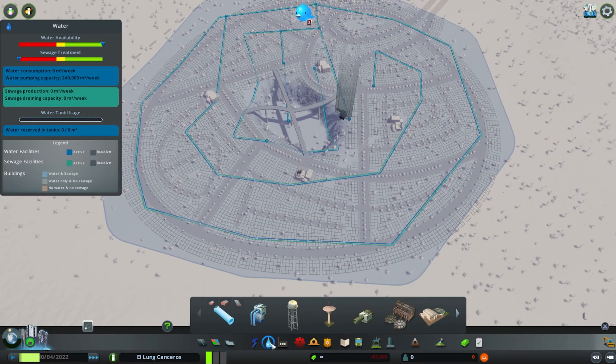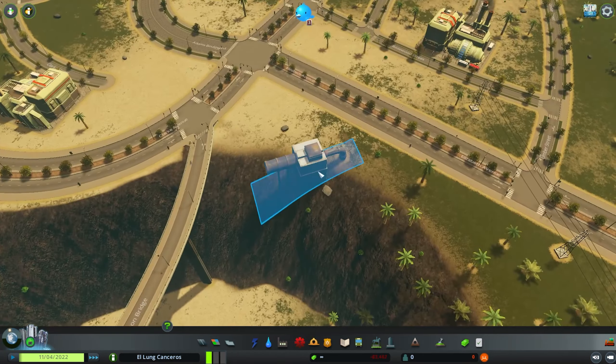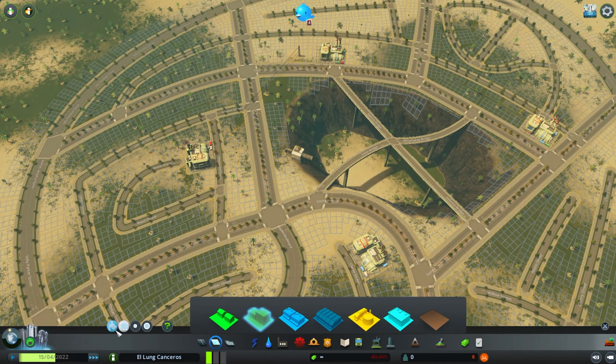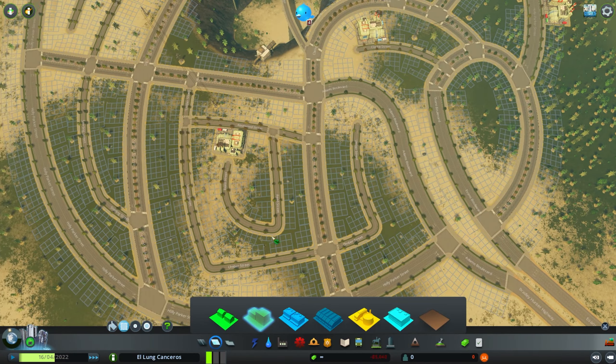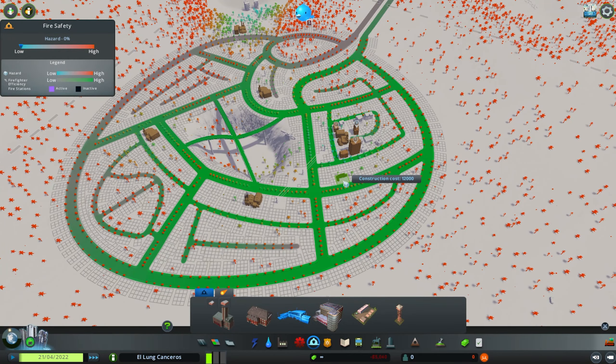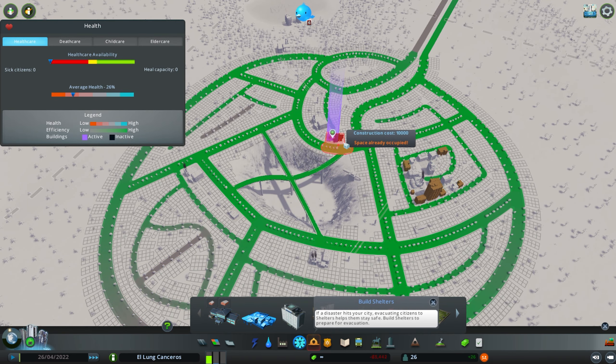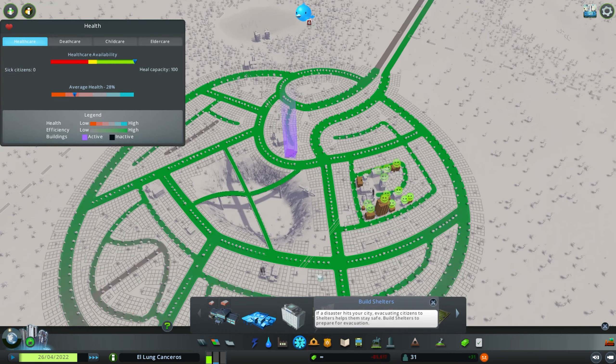How are things going? I think everything is fine — we have water. Oh, we have no sewage treatment! Let's build our first few residential zones right next to the power plant. I forgot about the services completely. We should have a fire station, a police station, and a medical clinic — this is going to be the only medical place in this entire city.